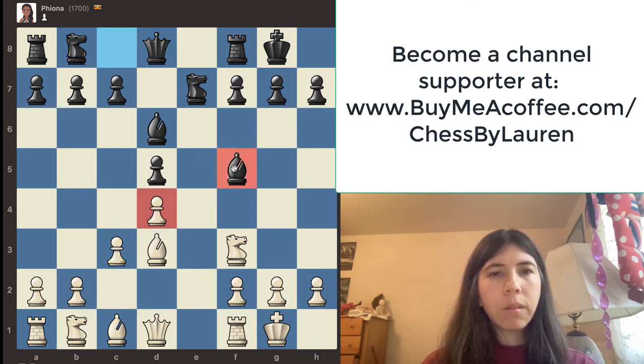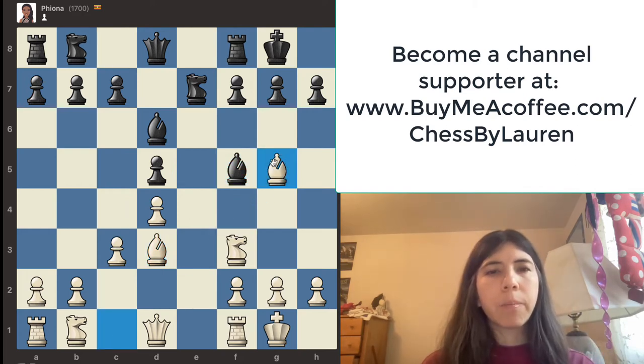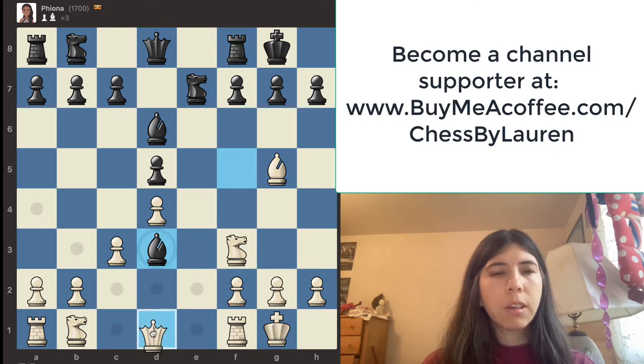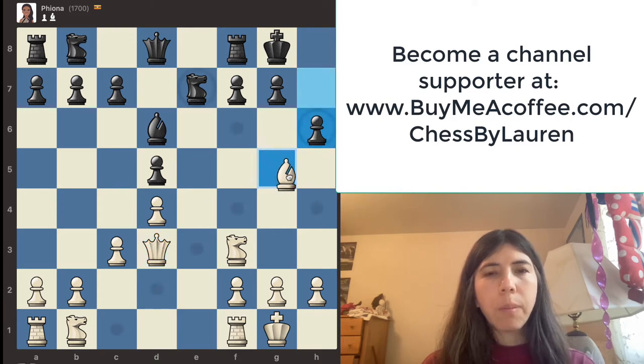She's going here and the idea is if my bishop takes then the knight can take it back. I don't really want that, so I'm going to move my bishop here to pin the knight to the queen — and she took it. I'm going to take the bishop back with the queen. I'm going to move this bishop here; my bishop is still pinning the knight to the queen.